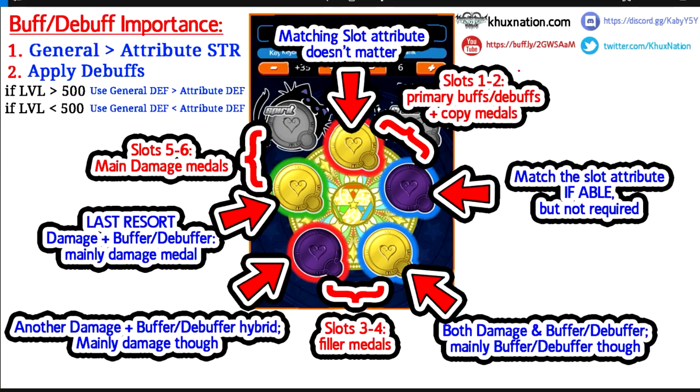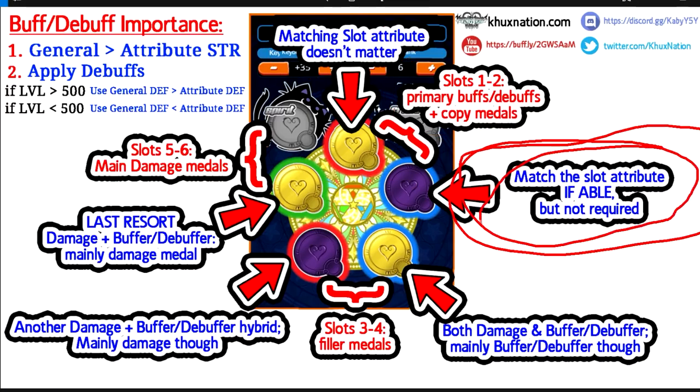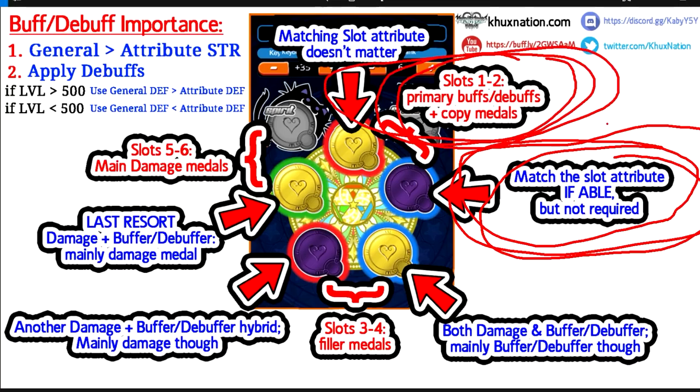The first thing I want to point out is that I have mentioned on this picture that slots one and two are going to be your primary buffer and debuffer metals, and are just your copy metals. Off to the side I have mentions about each specific slot. Slot one — the attribute doesn't matter, so you're not going for damage at all, you're literally just going for the buff and debuff. For slot two, you want to match the slot's attribute if possible, but it's not required at all. Slots one and two are not there for damage — if they do damage that's great, but it's not necessary.